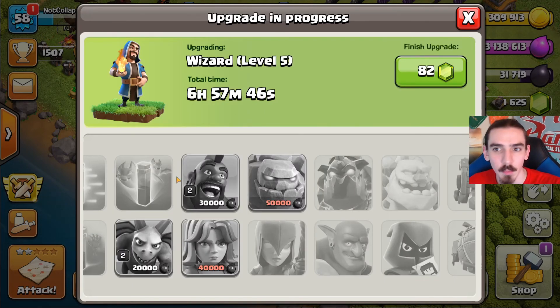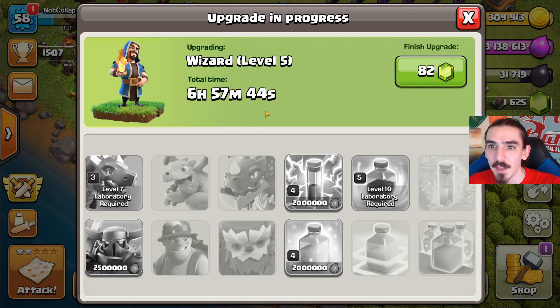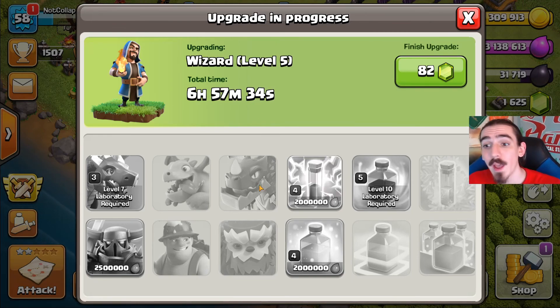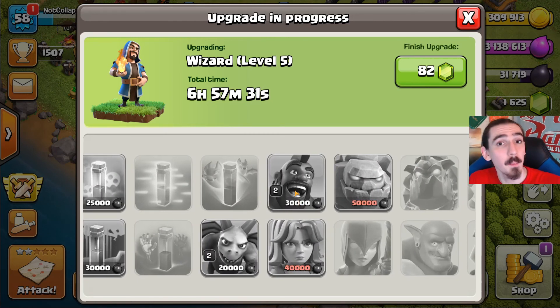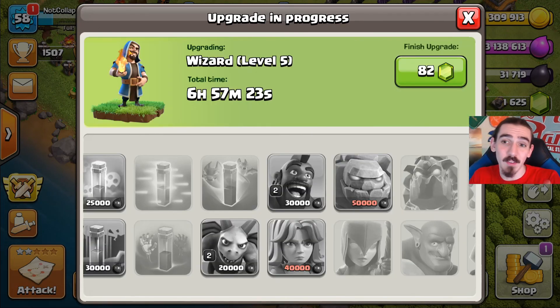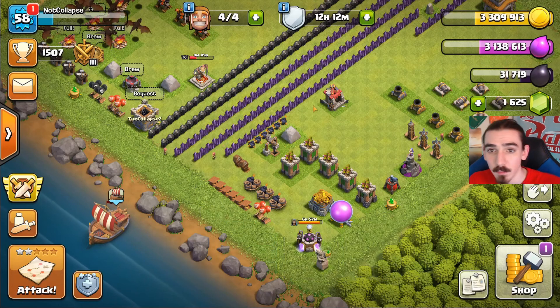I kind of want to start trying out the hogs, but my hogs are only level 2 and I think they go to level 4 or 5 at town hall 8, so we've got a little bit of work to do. The wizard is still going. In about seven hours the laboratory is going to be free, and since I don't do an episode tomorrow, I'm going to go ahead and upgrade the hogs off camera. Next episode the hogs will still be upgrading since they're a four-day upgrade, but I just don't want my laboratory sitting free for a day and a half.